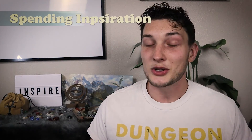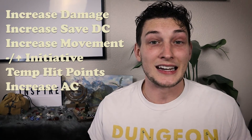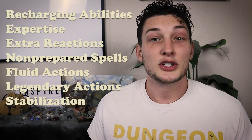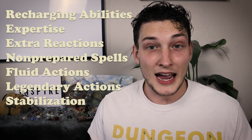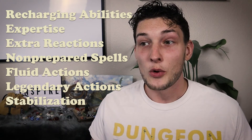Now let's talk about other things you can spend your inspiration on. If you roll dice or flip playing cards, consider adding: increased damage, increased saving throw DC, increased movement speed, adding or subtracting from initiative, temporary hit points, or increased AC for a turn. If you aren't rolling and you're using spell points or just using inspiration as is, consider: recharging spell slots and abilities, temporary expertise, extra reactions, using cantrips or spells they don't currently have prepared, using actions or reactions as bonus actions or vice versa, legendary actions to use when it's not their turn, or stabilization when they go unconscious. These are just a few of many options you could use D&D inspiration for.